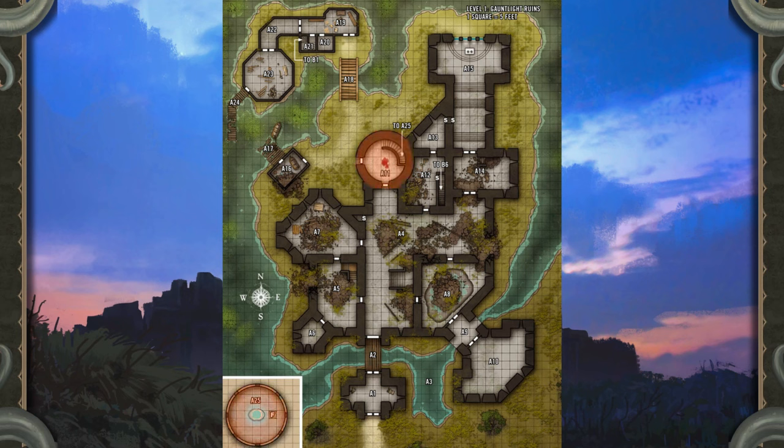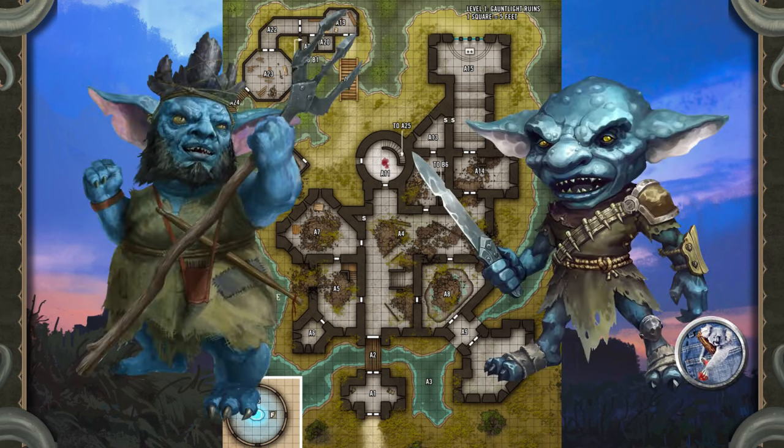Gauntlight is magically protected from damage. This protection has bled into the surrounding ruins somewhat, slowing the usual rate of decay over the past 500 years. Nevertheless, time is inexorable, and the rest of the ruins have suffered the passage of centuries. The main faction active in the ruins is what's left of a small gang of mitflits — gremlins — who called themselves the Mudlickers.